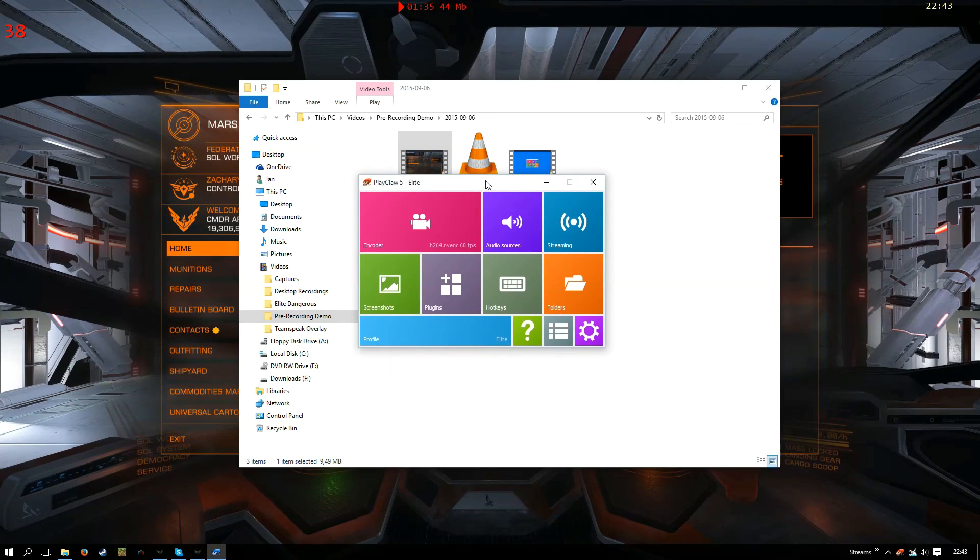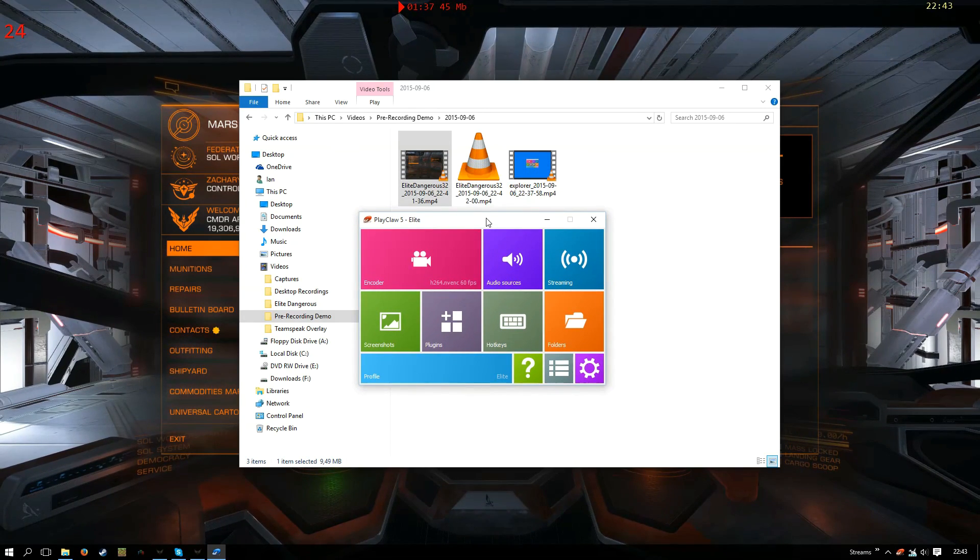So that's the pre-record function — very useful if you want to save hard disk space. I hope you found this video useful. If you have any questions, head over to the forums for PlayClaw; there are lots of people there willing to help out. We'll see you in the next video. Thanks for watching.